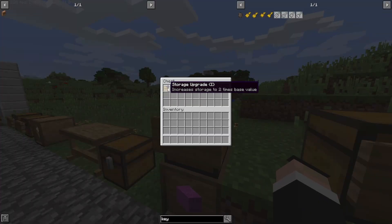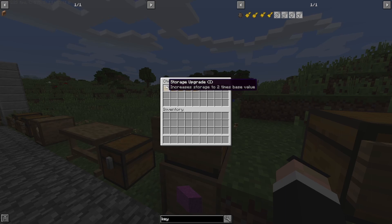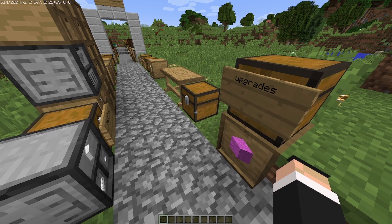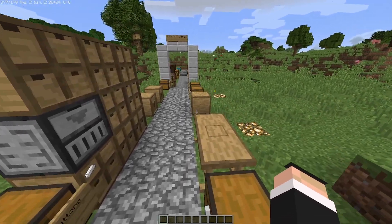Now the upgrades — you put these into drawers to give you more storage. For example, the Storage Upgrade tier 1 increases storage to two times the base value. You can stack multiple upgrades; the higher tiers increase storage to 32 times base value. Since you can have up to seven upgrades, that means 32 times 32 times 7, which is a massive amount — in the hundreds of thousands.